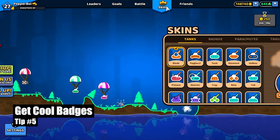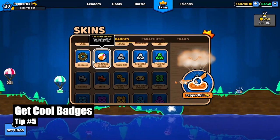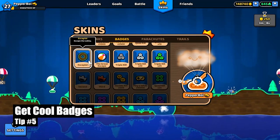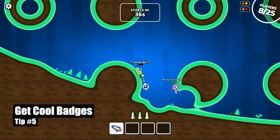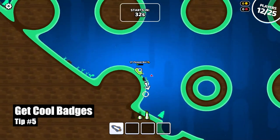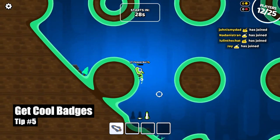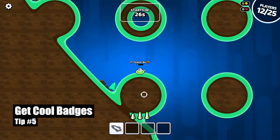Tip number five, the one that everybody asks for: how do you get the Escapist and Great Escape badges? Both of these badges are gotten by digging out through the bottom of the map. The Escapist one is leaving the map, and the Great Escape is getting the beach ball, which spawns in the lobby, out of the bottom of the map. Now I'll show you how to get both of them in the same game.